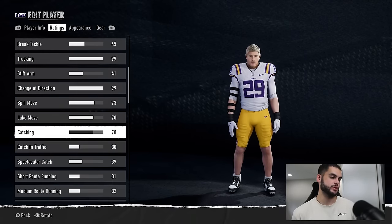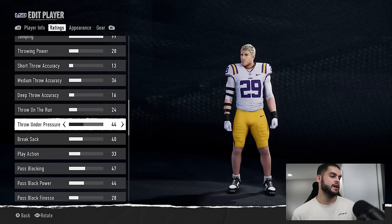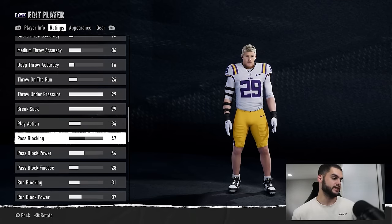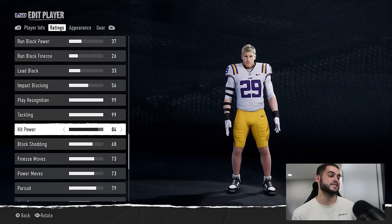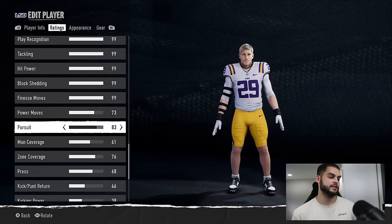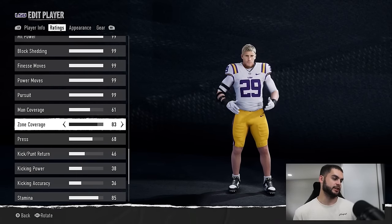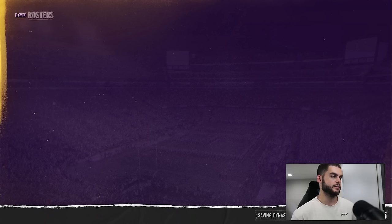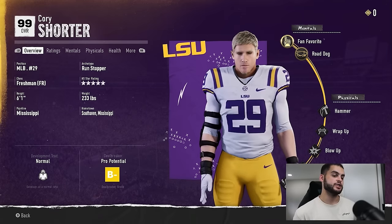Basically you can go through and give him everything — make him a max 99 overall player. You want to make sure there's nothing left to upgrade. Do his important stuff: upgrade everything that would impact throw under pressure, break sack, and anything that would help a defender. Max out all the stat caps. You can look at his stat caps beforehand to see exactly what he needs.